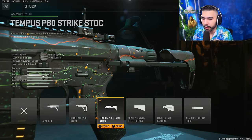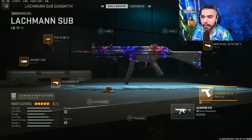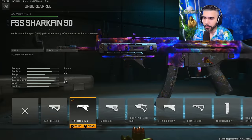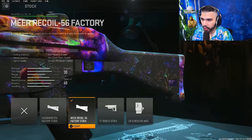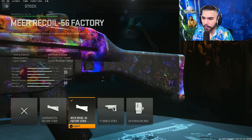For the stock we're running the Strike Stock — sprint speed, aim walking speed, crouch movement speed, and ADS speed, which is really good. Next we have the Lachmann Sub, the MP5. Not as many people running this but I have a nasty build for you. For the barrel, the F-TAC M Sub 12 lowers movement and ADS speed slightly but the bullet velocity, damage range, and recoil control are very nice, especially competing at medium range. For the muzzle, the Lockshot KT85 for recoil control. For the underbarrel, the Shark Fin for aiming idle stability with no ADS speed penalty.